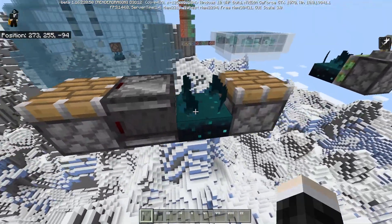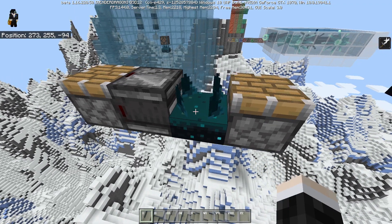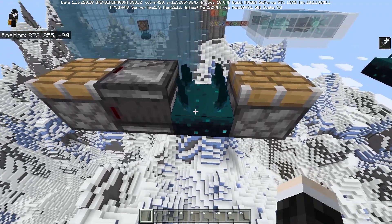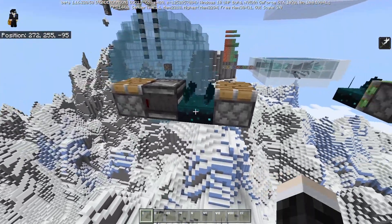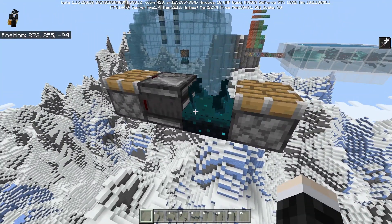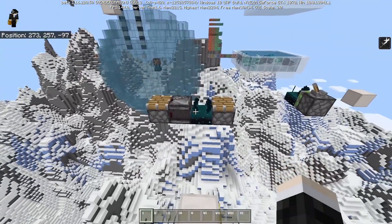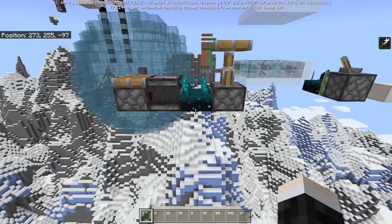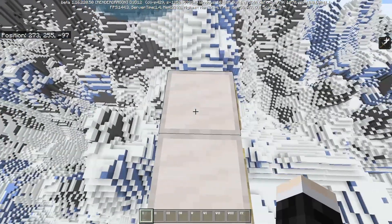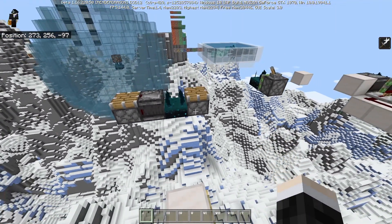Let's start with the most exciting addition: the Skulk sensor. I say most exciting mostly because it was first seen at Minecon and that got a lot of people excited. What the Skulk sensor does is detect vibrations and in turn give redstone outputs, so it does make for some technically wireless redstone. If I walk here, it will detect the vibration from me walking. You can see how that is visualized through a little signal being sent, and then it powers that piston.